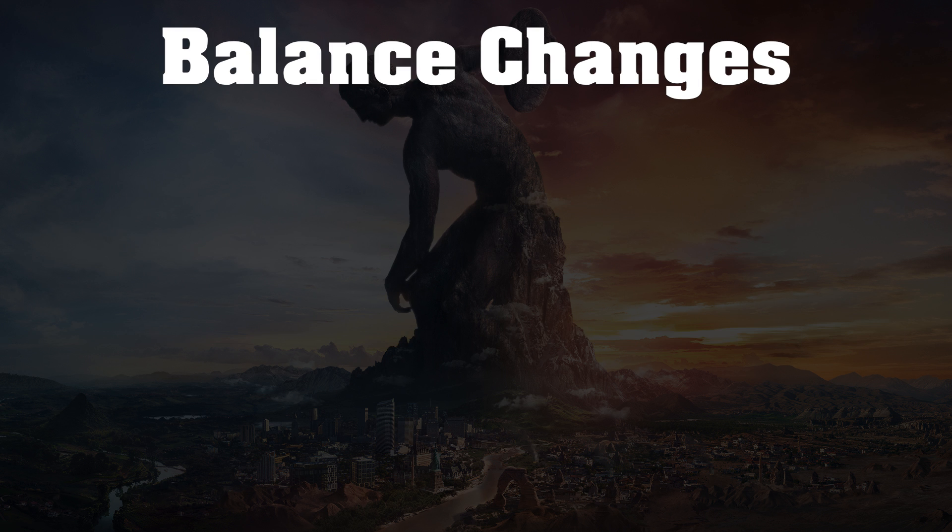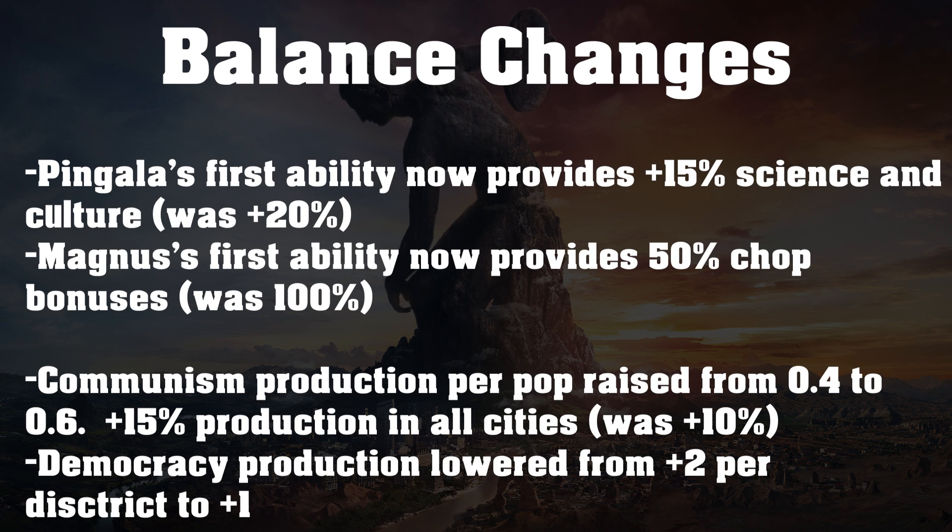Moving on, let's talk about some of the balance changes. First up we have some governor changes. Pingala's first ability now provides plus 15% science and culture, and that's down from plus 20%.